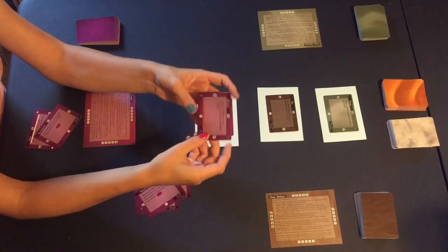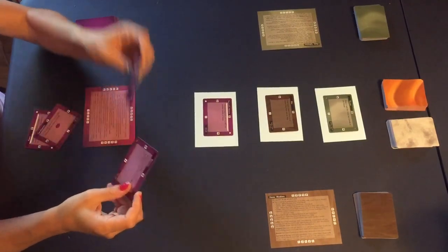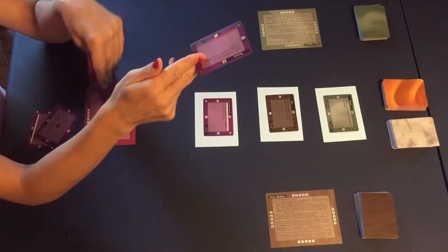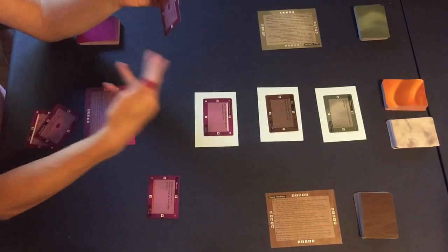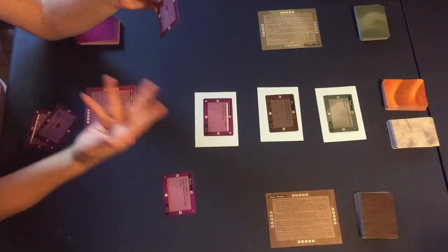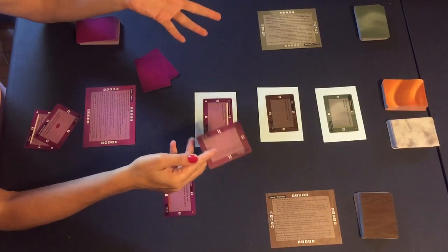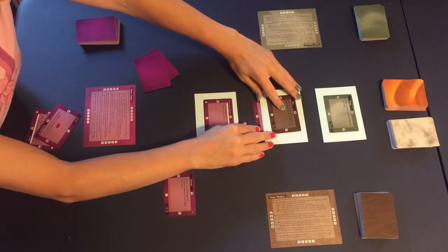The basic bronze action, with a bronze preference, is to add a populace. Adding a populace means you take a card from your hand and add it as a populace to any non-home island. Now, when you play a card for its preference, that is not the card you're using for the action. So if I play this card with a bronze preference in order to take a bronze basic action, I'm not going to make this card into a populace. Instead, I take a different card from my hand, which can be any preference at all, and I add it as a populace wherever I like.